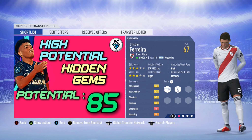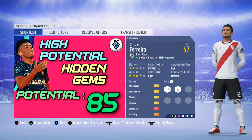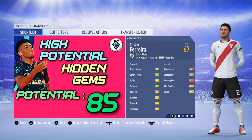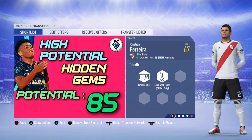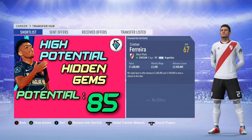Christian Ferreira from River Plate in Argentina. He can play central midfield or central attacking midfield. He's 18 years of age from Argentina, with three star skills and a three star weak foot. A 67 overall, a potential of 85. Very good attributes for someone who's only 18. He's got two traits: finesse shot and long shot taker. You can sign him in the first transfer window and it will cost you about 1.6 million.